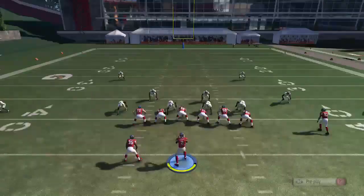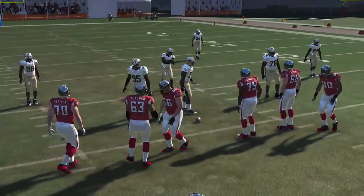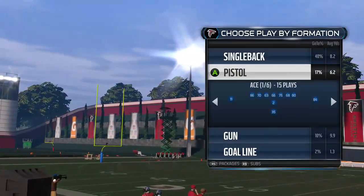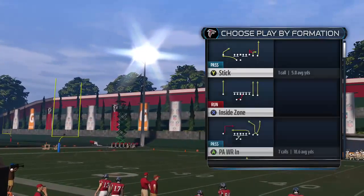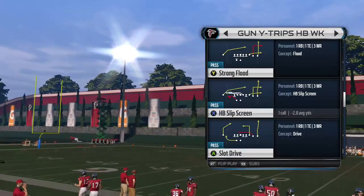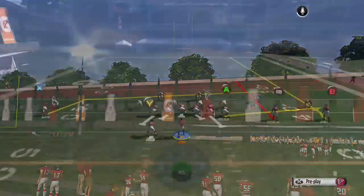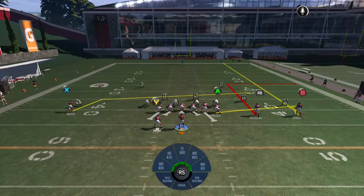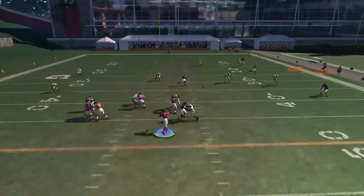The next one is going to be the Strong Flood. On the Strong Flood play, this route combination beats Cover 3 very well — it's the deep out, the flat, and the streak. Throw that to the sideline.